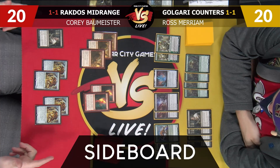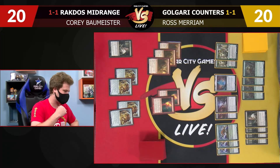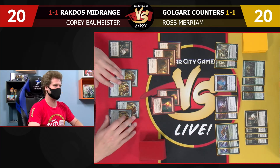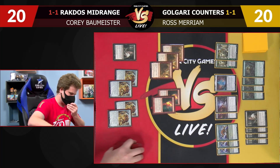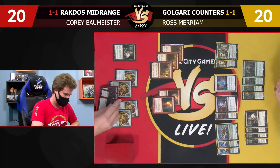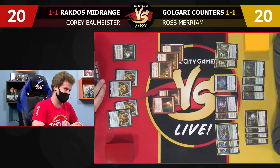That does it for our first two games — we split them. We are going to head to sideboarding and see what we got for these two matchups. Welcome back to sideboarding on Versus Live between Rakdos Midrange and Golgari Scales. From my side, we're taking out the Scroungers — I really just want all my cards to either kill your creatures or be able to block. Typically not a good card against green creature decks.